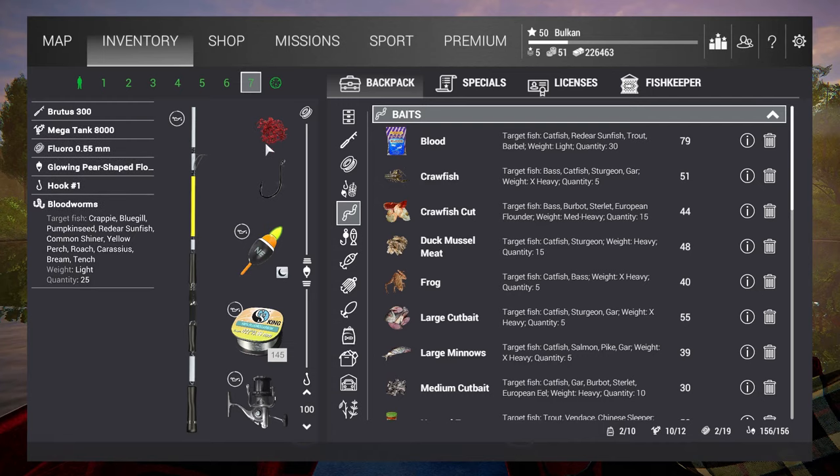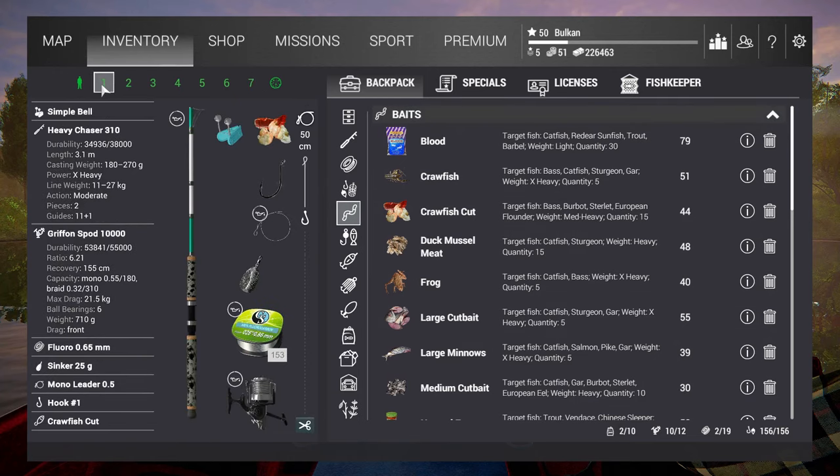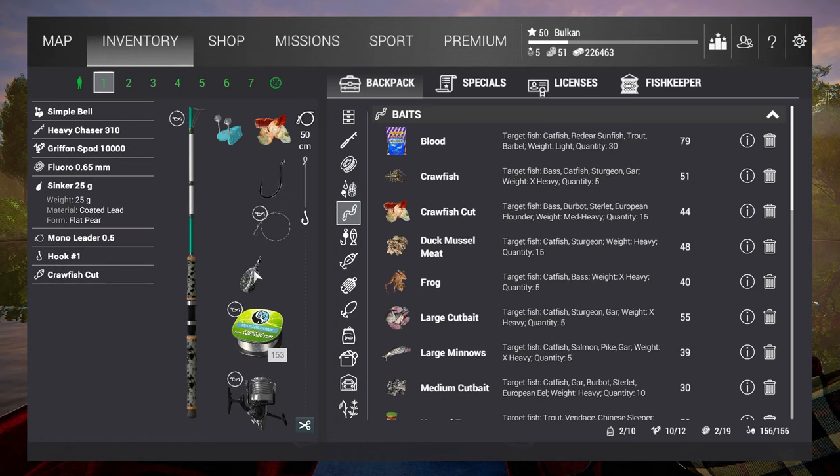Anything that can reel in a unique Red-Earth Sunfish, which are about 1.5 kg. For the bottom fishing, similar stuff — hook size one. On this one I have Crawfish Cut and I like a lighter sinker, just 25 grams. I don't need to cast it longer, so that's enough for me.